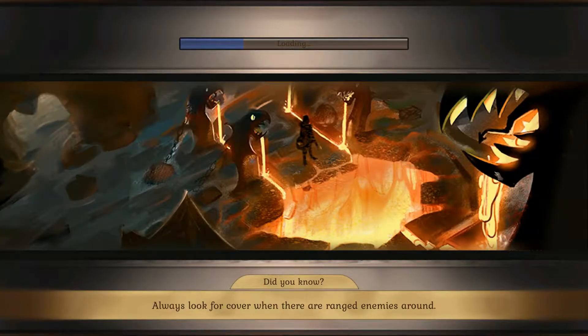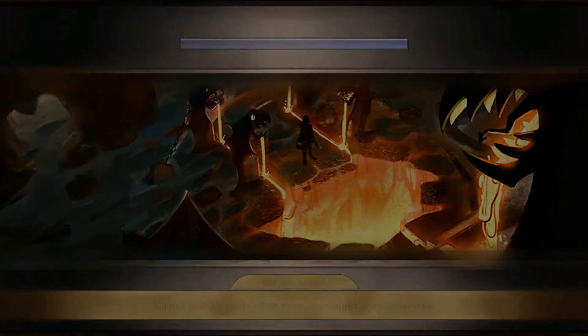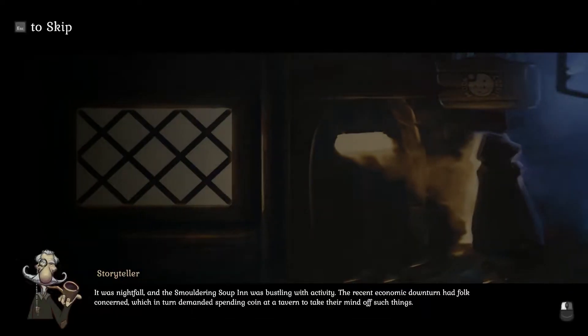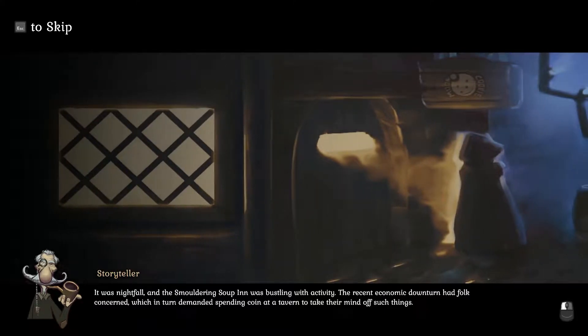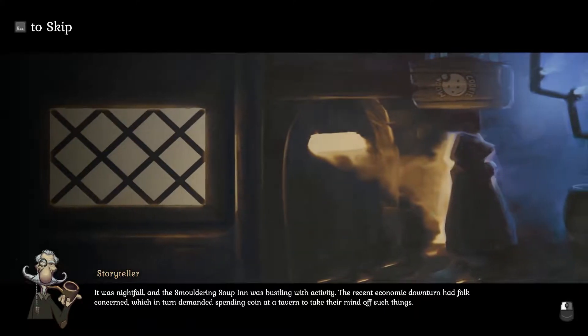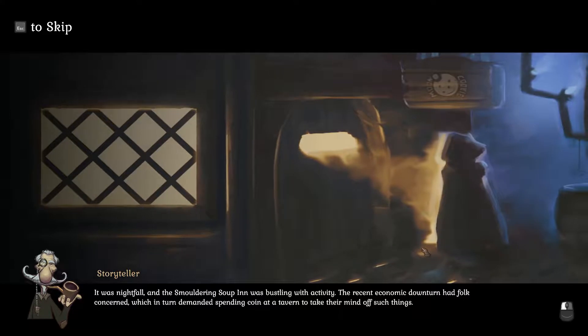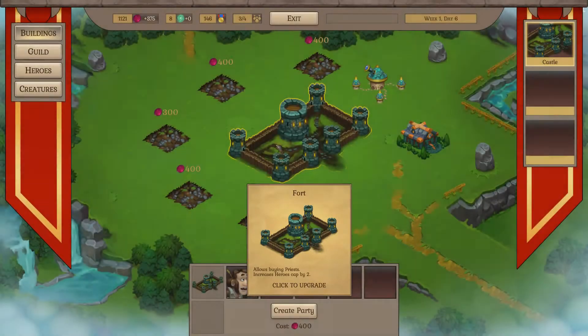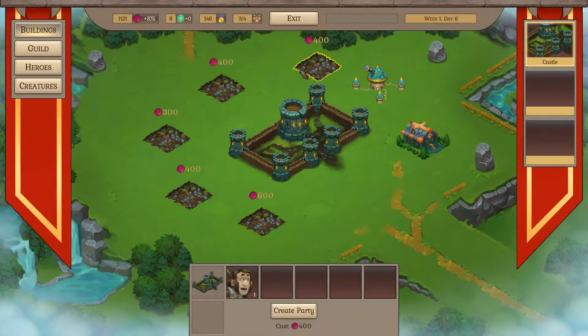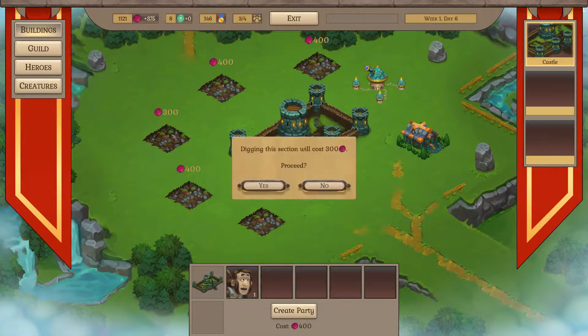On a more positive note, they have changed the intro music to the campaign — when you open up the tavern you get some new music. Another major change is they've introduced a new graphical town management system. Your town is now represented as a graphical piece of geography and space — you have a map of the town with various buildings and undeveloped plots of land.